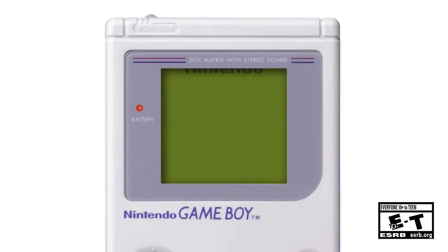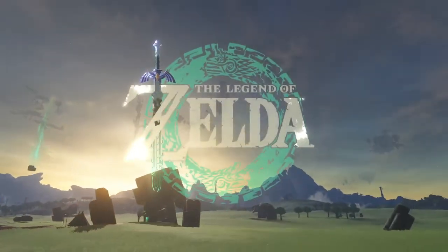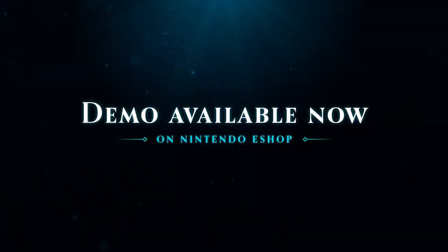The latest Nintendo Direct announced a ton of cool things, from Game Boy Advance games coming to the Switch, to a new trailer for the new Zelda game, but most importantly for me is that they announced a Sea of Stars demo, and I'm here to show you 5 things that you might have missed while playing it.